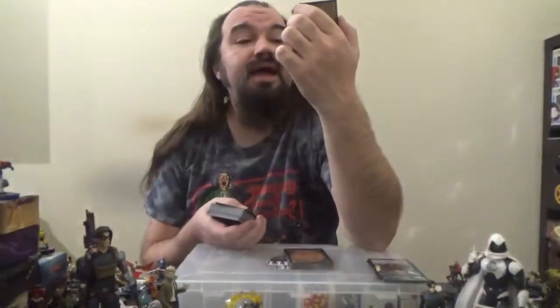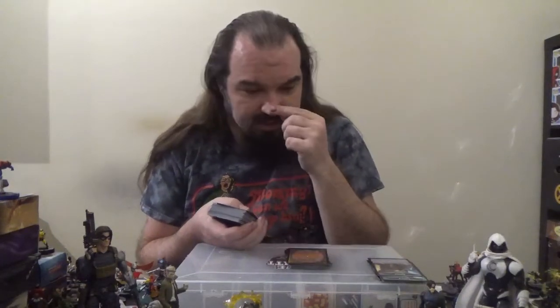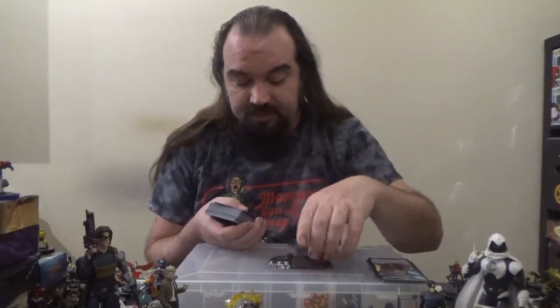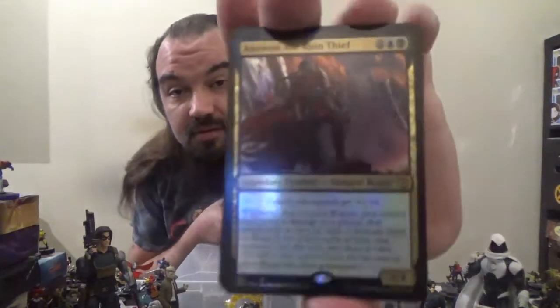Next up we've got an artifact — Arcane Signet, an artifact for two colorless. Tap to add one mana of any color in your commander's color identity. That's another thing about a Commander deck — your deck consists of 100 cards and the only colors you can use are the colors in your commander's color identity. For this deck, that's blue and black. Next up we've got Commander's Sphere — a three-cost artifact that can be tapped to add one mana of any color in your commander's color identity, and can be sacrificed to draw a card.